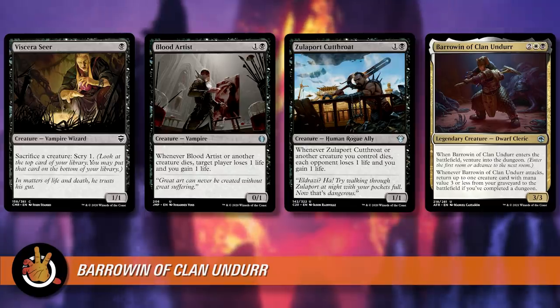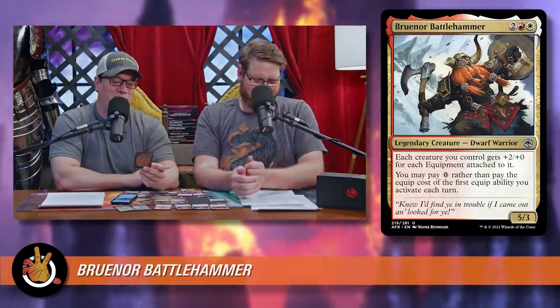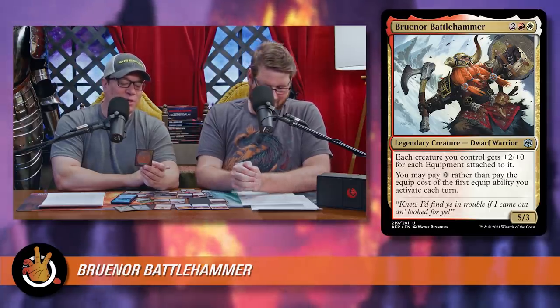Let's go to the next commander, which is a Boros commander. I think we're going to say similar things because it is a Boros equipment commander. It's Bruenor Battlehammer — one of the major characters from the Drizzt books by R.A. Salvatore. Two, a red and a white for a 5/3 legendary dwarf warrior. Each creature you control gets plus two plus zero for each equipment attached to it. And then you may pay zero rather than pay the equip cost of the first equip ability you activate each turn.